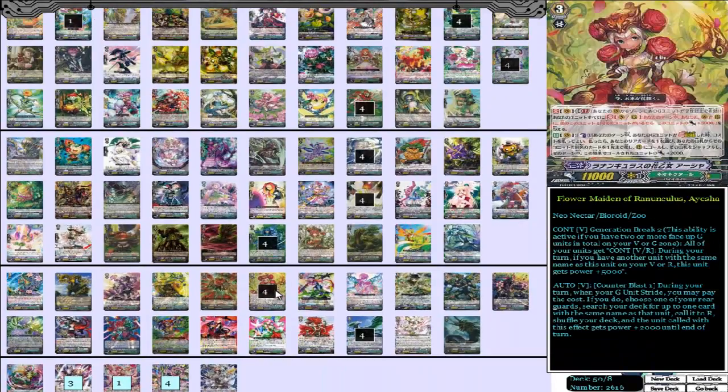We have 4 Flower Maiden of Ranunculus, Aisha on the grade 3s. What she does is Generation Break 2: during your turn, if you have another unit with the same name as this unit on your vanguard or rearguard, this unit gets 5,000 power. Her other skill is Counter Blast 1: during your turn, when you stride, you may pay the cost; if you do, choose one of your rearguards, search up to one card with the same name as that unit, call it to rearguard, shuffle your deck, and the unit called with this effect gets power plus 2,000 until end of turn. Pretty strong card.